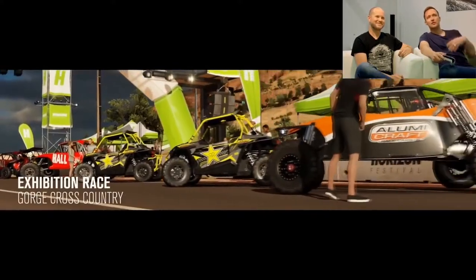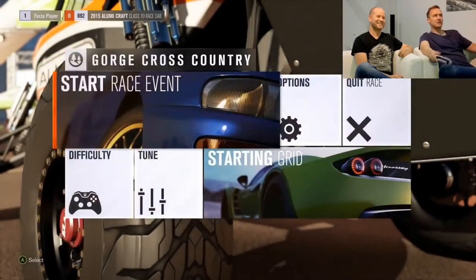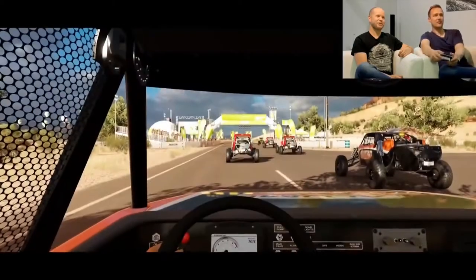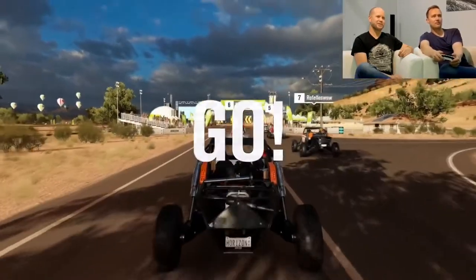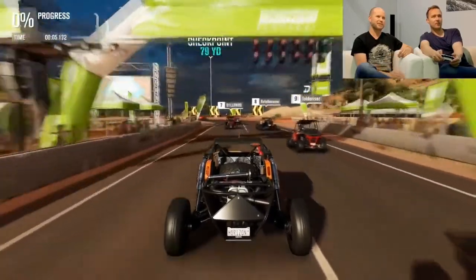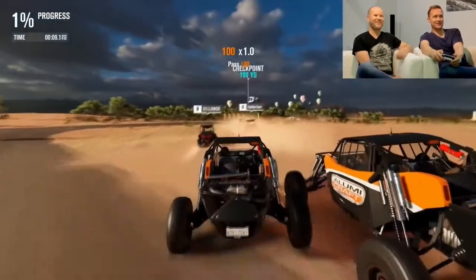And it extends beyond that — you can create your own bucket list challenges as well. So that's what we're going to be in. That's a Lumicraft Class 10 race car. I'm a little bit worried that you went straight for the buggies. It feels like you might have been preparing for this, maybe stacking the deck in your favor a little bit. Well, we're unstacking the deck because I'm playing in manual gears, which I don't normally do.